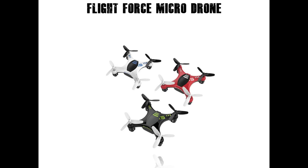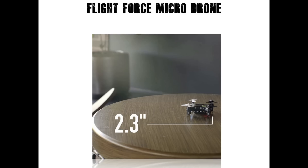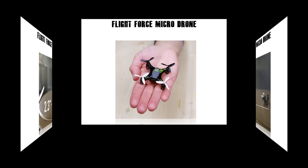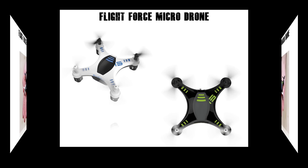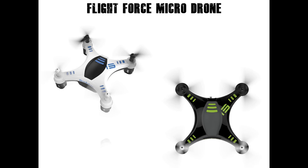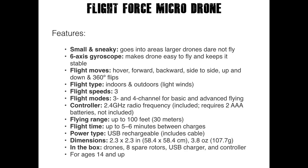Flight Force Micro Drone is small, sneaky, and can fly where others can't, indoors or out. Its unique, compact design is only two inches long, and its quick and easy maneuverability makes it great for flying indoors without getting into too much trouble. The 6-axis gyro keeps the drone super stable so it's great for flying outdoors too. Switch from 3-channel to 4-channel mode and fly faster as your piloting skills progress, and practice 360-degree flips in different directions with just the press of a button.